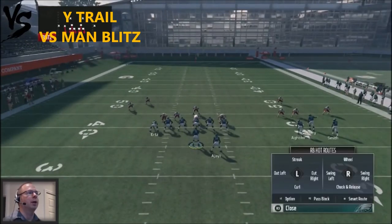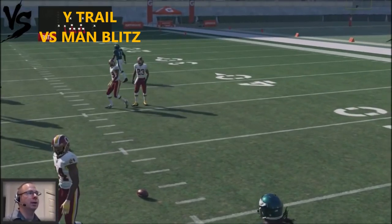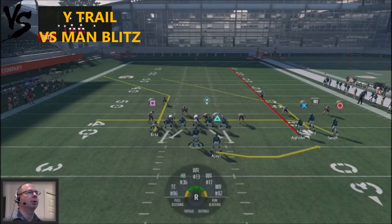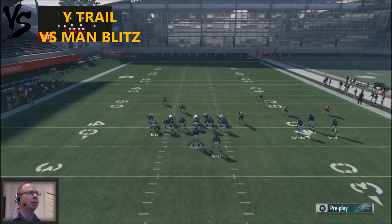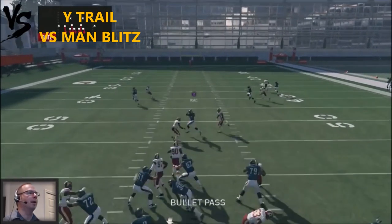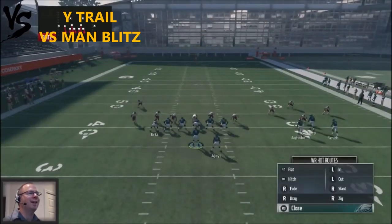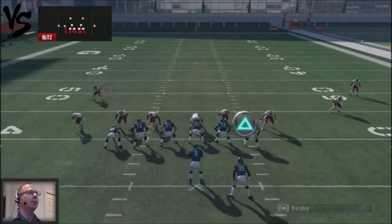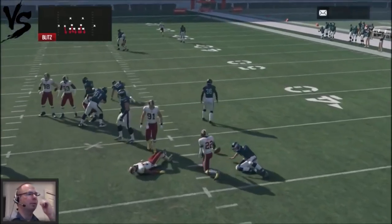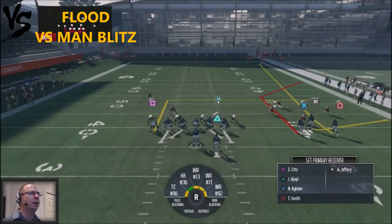Y Trail is not a play you want to use against a lot of man blitzes — definitely not. But if your opponent mixes up coverages, the way I run this play is I'll drag up the inside guy. The setup: put your slot receiver Aguilar on a streak, then either do a block-and-release with your running back or a standard pass block. Because the routes have a lot of depth, I recommend pass block. Against a man blitz, your only hot route is that inside zone — the Y Trail tight end route takes forever, so smart-route it or just drop it down.